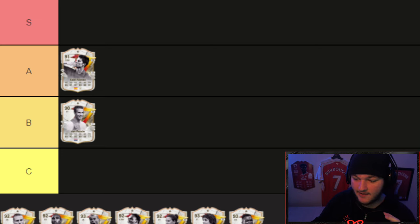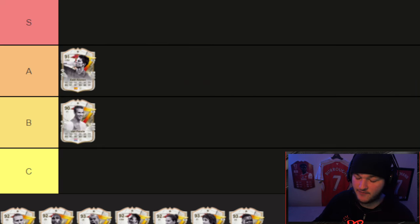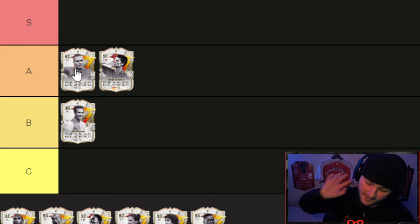Vidic — his 91 turns into a 92 with this evolution. His 93 on the market is around 400-500,000 coins. His 93 looks better but not significantly better. I can't help but say if this 92 were on the market he'd be at least a couple hundred thousand coins, going off the price of his 93 or potentially his higher-rated version.